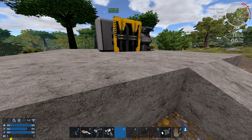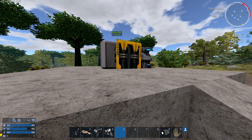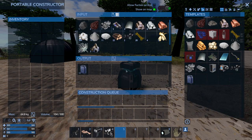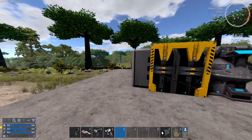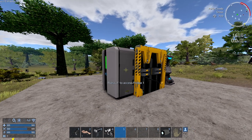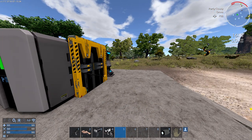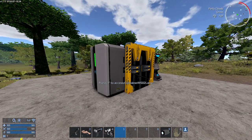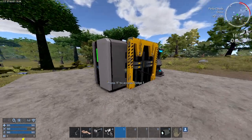You can also do the same thing by pressing P and toggling the power from that menu. Now that the base is powered up, I can put things in the fridge. Even though these are already spoiled, when I find fresh food I can place it in the fridge and it will keep it from spoiling. The spoiled food will also be useful for farms later on. Of course, when the base runs out of power, the fridge will turn off.